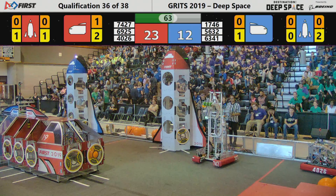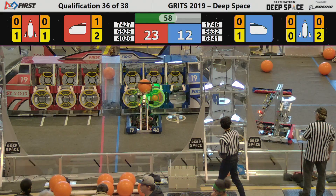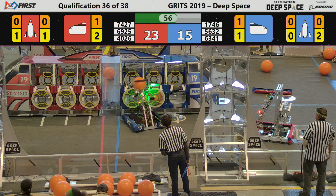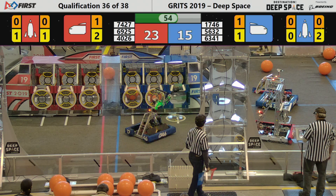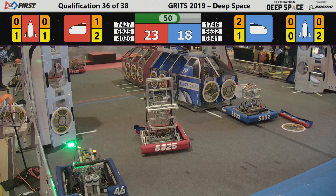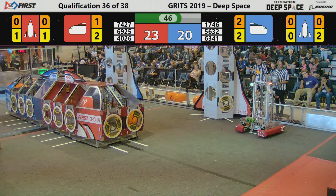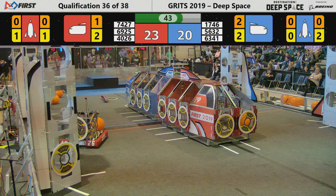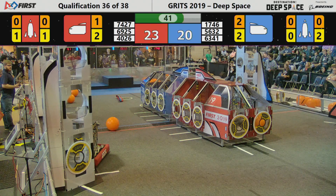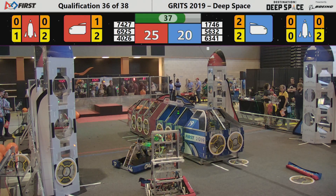They want everybody to start to wave. 5632 at the habitat zone, find the collector hatch panel in order to secure that cargo in the cargo bay. The Global Dynamics robot headed to the rocket one more time with a hatch panel, and they gain another two points as it's 25 to 20 right now.